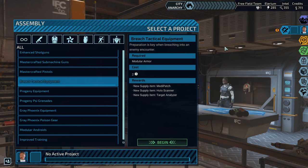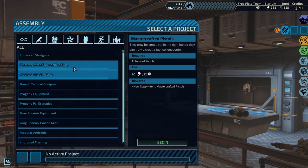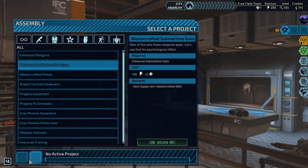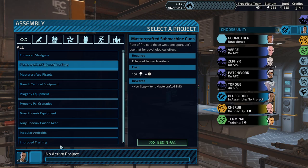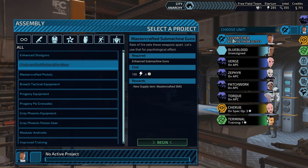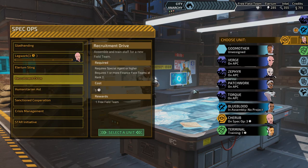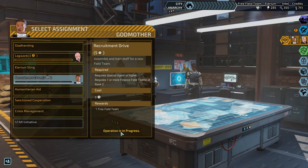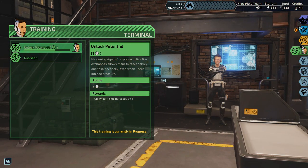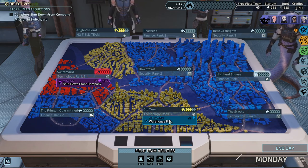What if we do this project? Mastercraft pistols. Mastercraft the submachine guns. Putting in one is pretty okay, but putting in two? Not sure about that. Let's do a recruitment drive - we have a free field team. It's Monday. Warehouse? Only one thing? Oh no, we have the big mission too. Technology rank 1 - let's see what we got. Operation Reveal: point bonus reward on district missions.